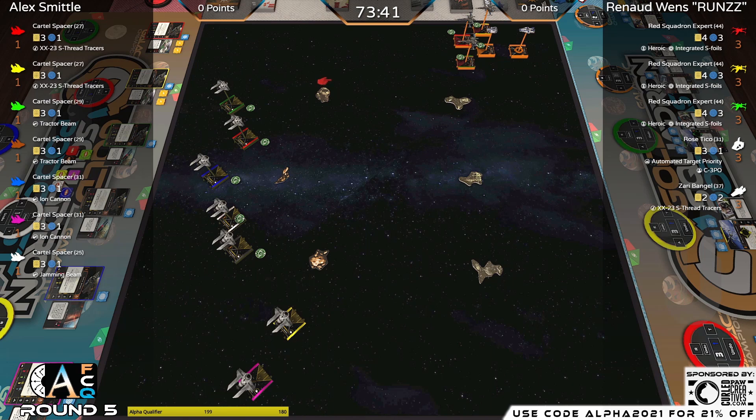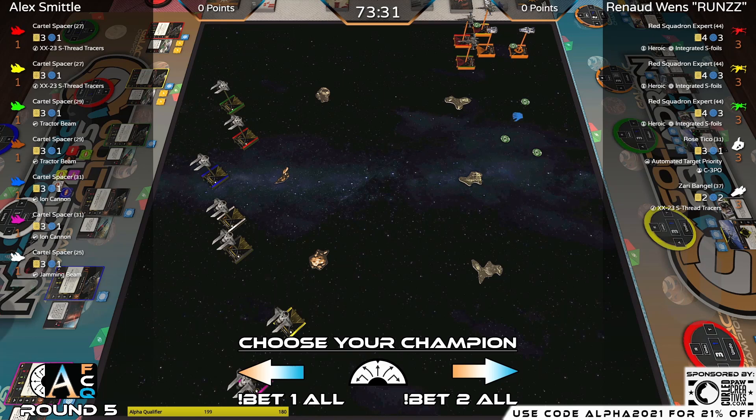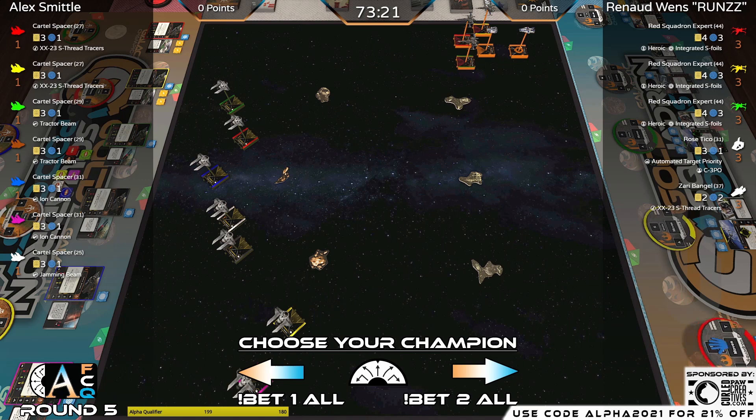Let's start with Alex Smiddle's list because it might be faster even though he has so many ships. He has all Cartel Spacer M3A Seeks. Two of them have Tracers, two have Tractors, two have Ion Cannons, and one with Jamming Beam. Then onto Runza's Resistance list: three Red Squadron Expert T-70s all with Heroic, Rose with C-3PO and Automated Target Priority, and Zari just with Thread Tracers — using that A-Wing to provide locks for the Red Experts.